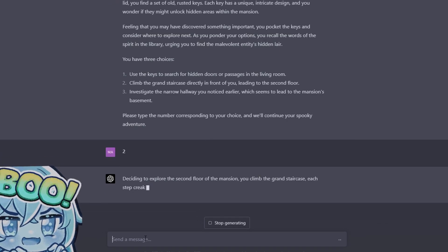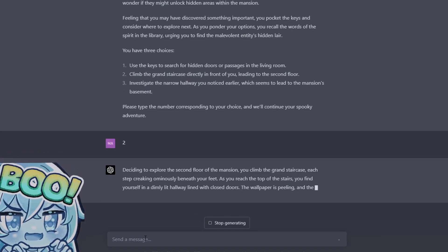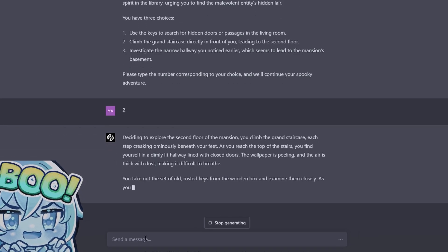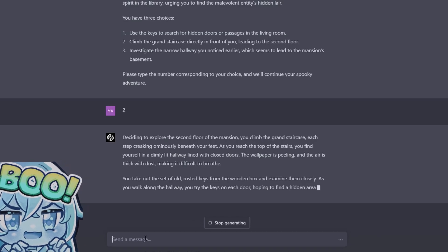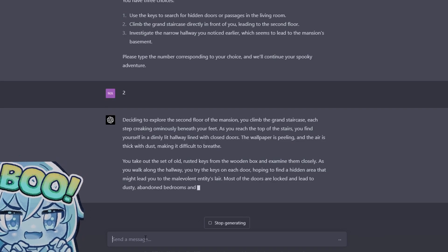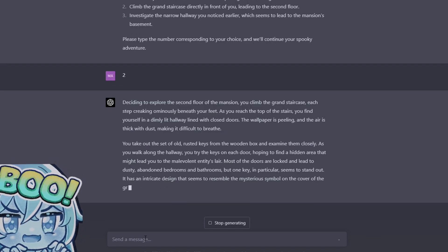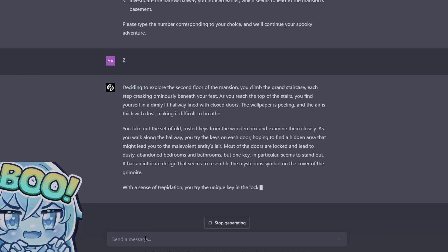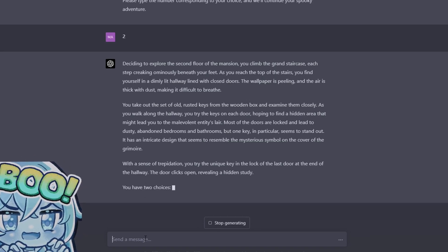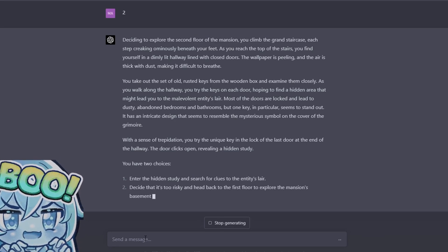Deciding to explore the second floor, you climb the grand staircase, each step creaking ominously beneath your feet. As you reach the top you find yourself in a dimly lit hallway lined with closed doors. The wallpaper is peeling and the air is thick with dust. You take out the set of old rusted keys and examine them closely. As you walk along the hallway you try the keys on each door, hoping to find a hidden area that might lead you to the malevolent entity's lair. Most of the doors lead to dusty abandoned bedrooms and bathrooms.